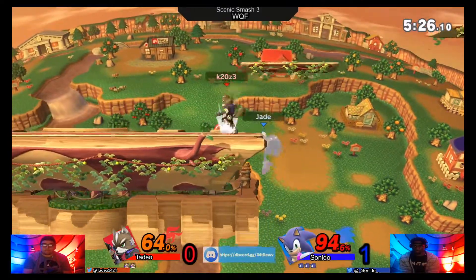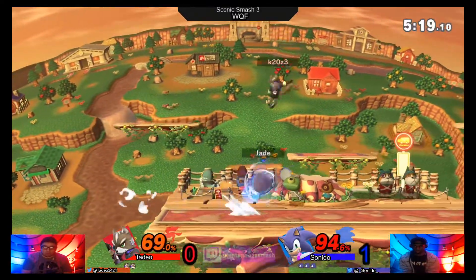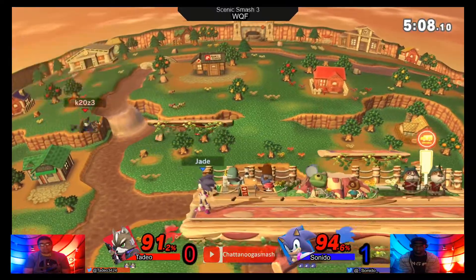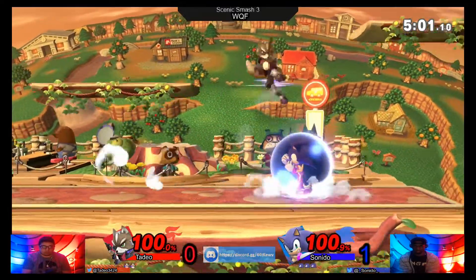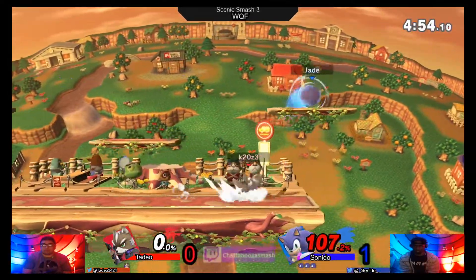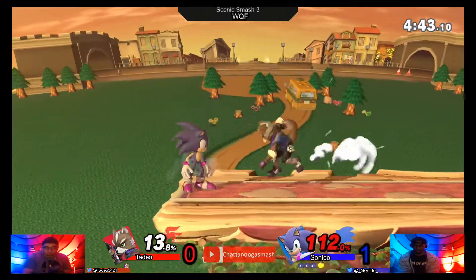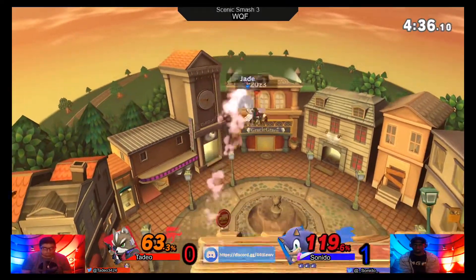This is going to be a big weakness of Fox in this matchup — that's a linear recovery. Sonic's not afraid to go offstage, or just sit there and F-Smash. Linear recovery, especially if he uses side B. Bad F-Smash on the two-frame — he was hoping it was going to hit. Good DI by Sunito not to get followed up on. Another two-frame — Sonic apparently really good at two-framing. Todeo not doing the best job mixing up his timings to get back to ledge. This Fox pick is not looking like the right call.